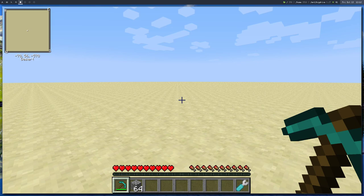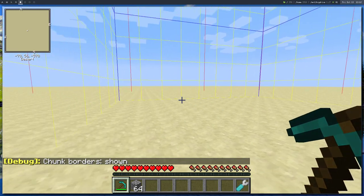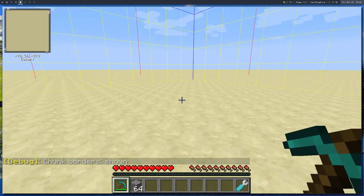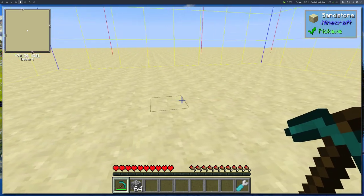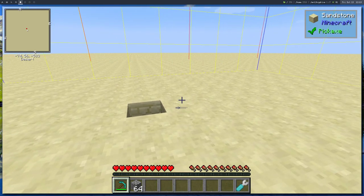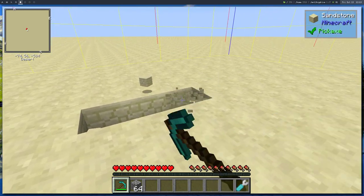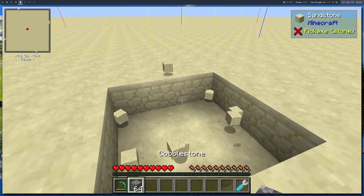Step one: make sure you're well inside a chunk. The entire machine has to be built inside one chunk so it doesn't cross chunk lines and cause lag. You can press F3 and G to see where the chunks are. We're well inside this chunk — place down a 3x3 grid where the main core will go.